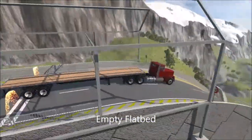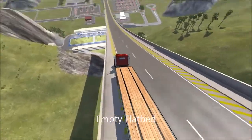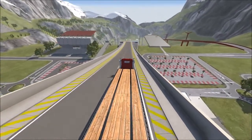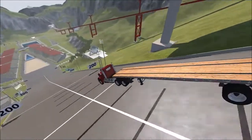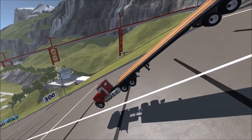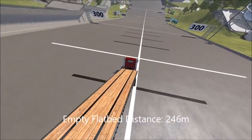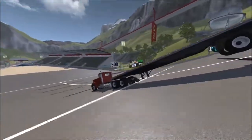Up next, we have the empty flatbed. It also scrapes along the bottom — ouch, there's a lot of flex in that flatbed. Let's see how far the flatbed trailer can fly off of the car jump arena. Will the fact that it is an empty flatbed give it some aerodynamics and help it fly farther? Man, that is way short — that's like 245, 246. We'll call it 246 — didn't even make the 250 mark.